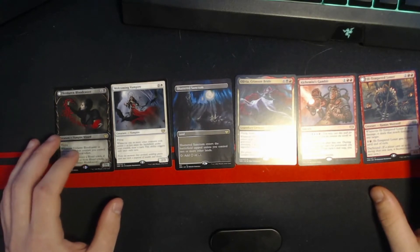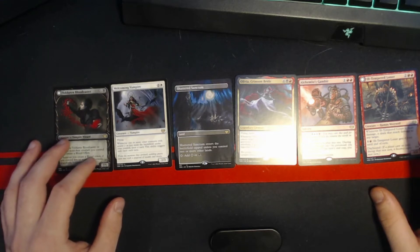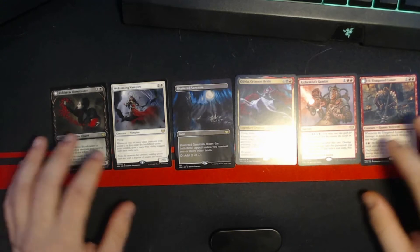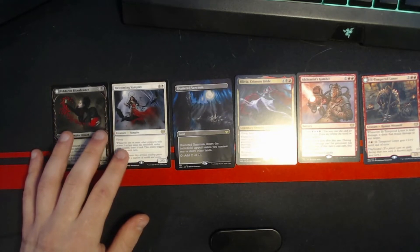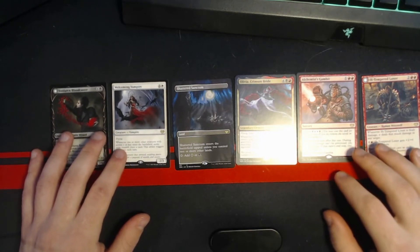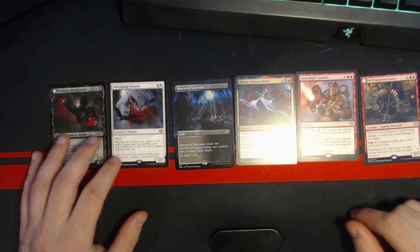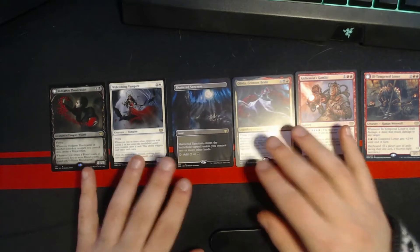I also had Markov Waltzer, which is a four mana, 1/3 flyer with haste. Whenever you attack with him, up to two target creatures get plus one, plus zero. So attacking with him and Welcoming Vampire was like five power in the air. So yeah, I built that deck.